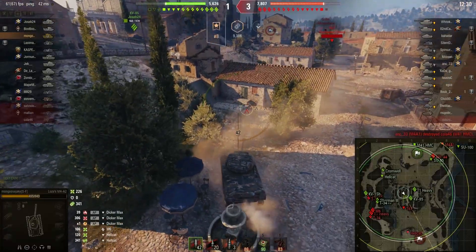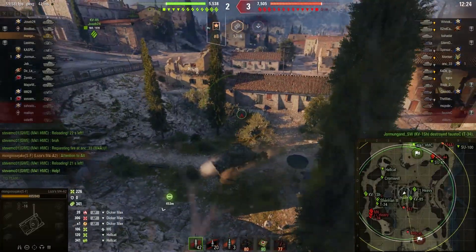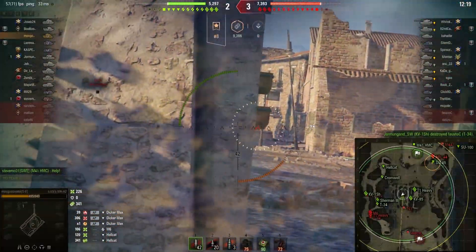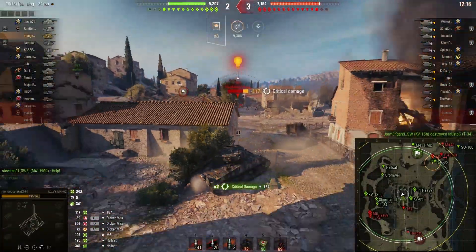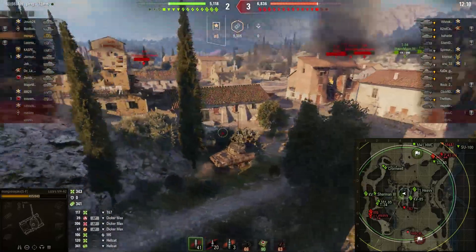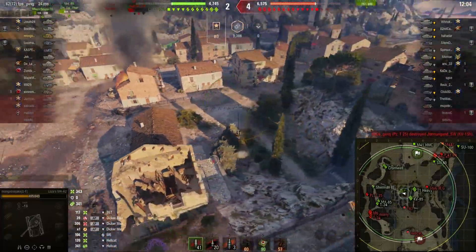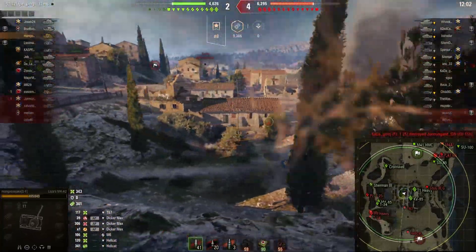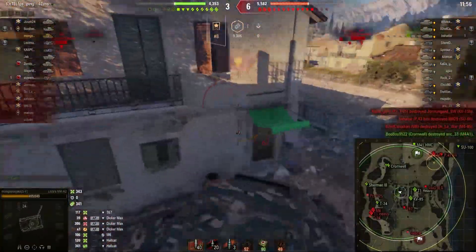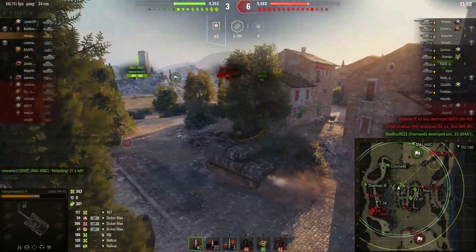The D-Max must have been sitting very close to where the Hellcat was getting spotted and was already pre-aimed there — I suspect I was hitting him blindly and he knew to expect me. When the T67 pushed up, he spotted me and the D-Max was already waiting. The D-Max is basically the Sturer Emil of this tier, so I have to be careful. That is a 300 average damage gun and I do not have the hit points to spare after that.